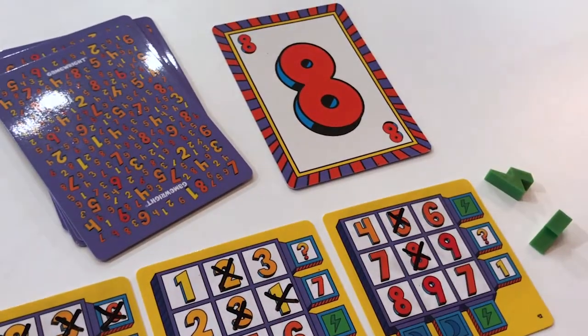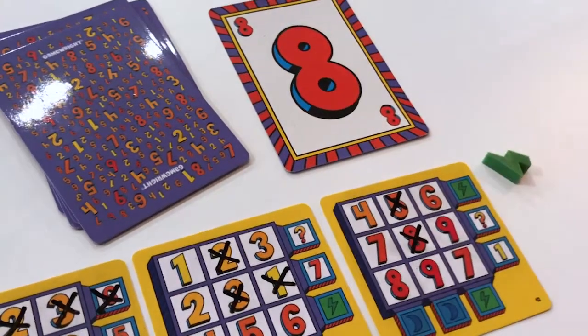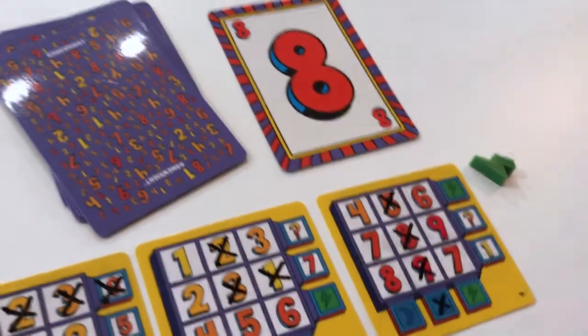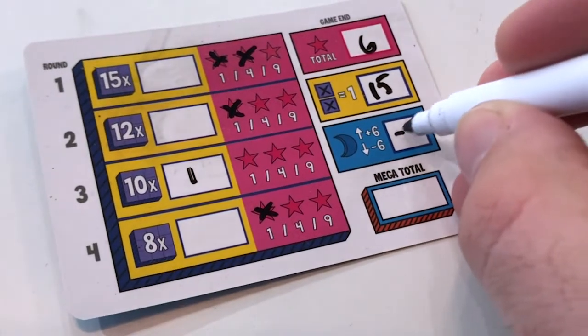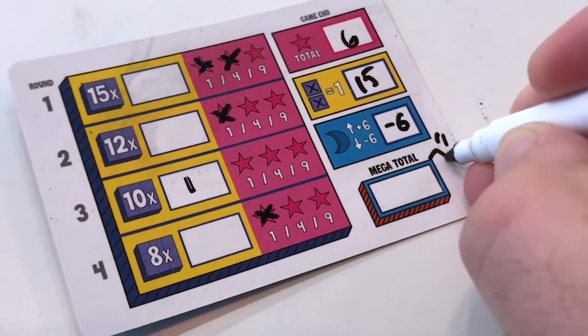The bonuses that you can unlock are kind of where the spice and the flavor of the game comes in. You can unlock lightning bolt tokens, which you can spend to increase or decrease the value of the number that's revealed, so you can cross off a number you wouldn't necessarily have. You also can get moon tokens — if you have the most moon tokens by the end of the game, you get a bunch of points, but if you have the fewest, you lose points.